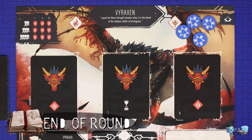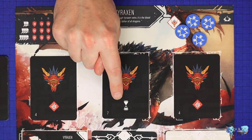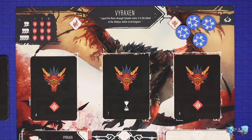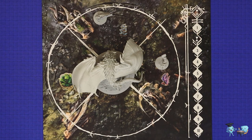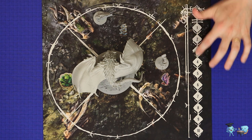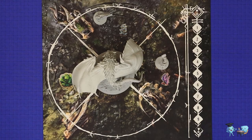After all players have taken a turn in the action phase, proceed to the end of round phase. Resolve the end of round behavior card if there is one on the board, then advance the round marker and proceed to the monster phase of the next round. If this was already the tenth round, the game is over.